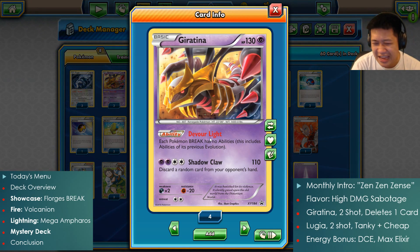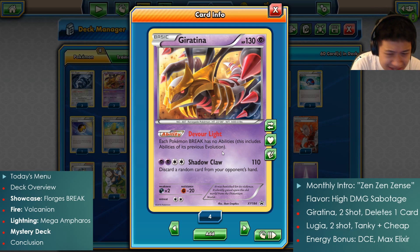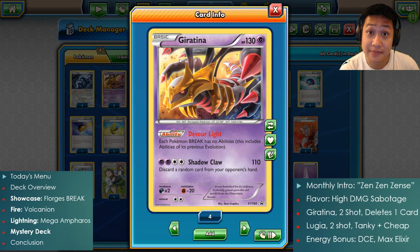Giratina hates BREAK Pokémon. BREAK Pokémon usually come with very nasty abilities — Greninja BREAK, Florges BREAK, Golduck BREAK. He doesn't like those BREAK cards. As long as he's on the field, no BREAKs have any abilities, including the previous evolution. So once it evolves, those abilities don't work. People have said this will really hurt Greninja — there are ways to shut it down, but Greninja hates this card.